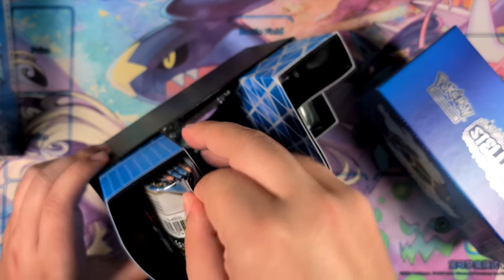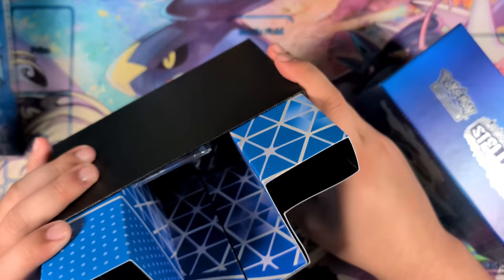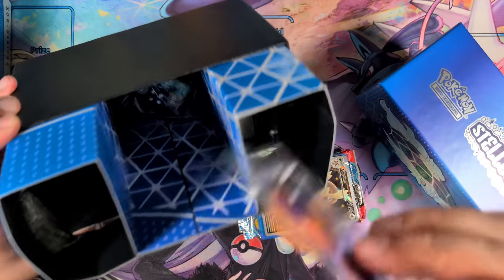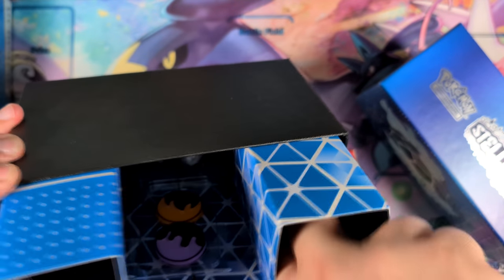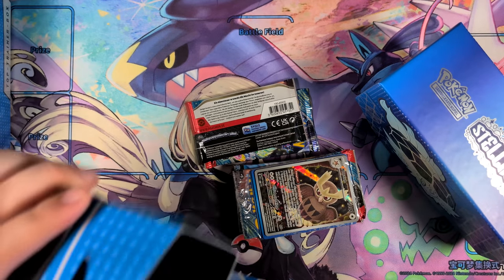The ETB is cool though, because we get this cool Noctowl promo right there, and we also get our nine booster packs. Is there one missing? There is one missing — there you go. There is another Stellar Crown booster pack. And you get the normal stuff with these ETBs: some damage counters, actually a die in there as well. Your pack of energy cards, and then we also get some sleeves.